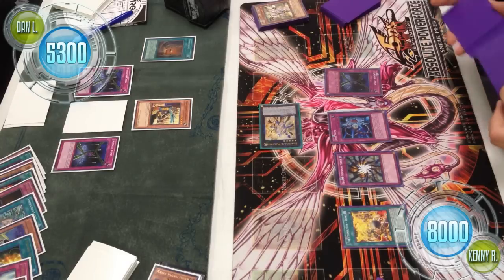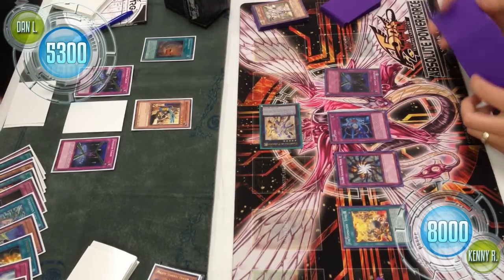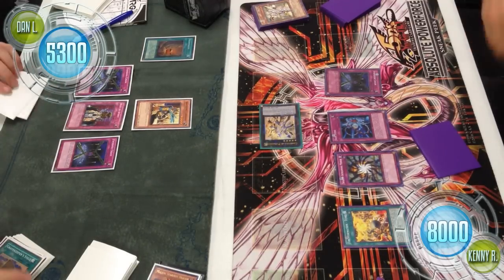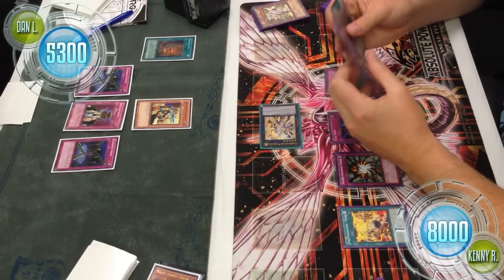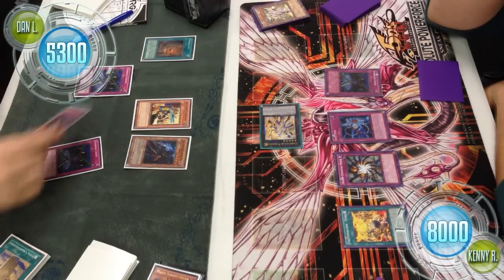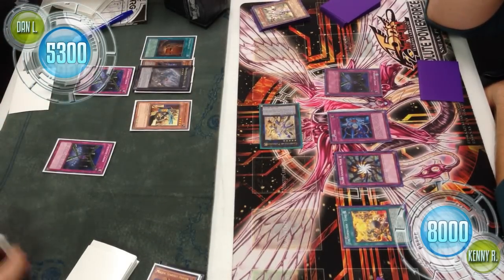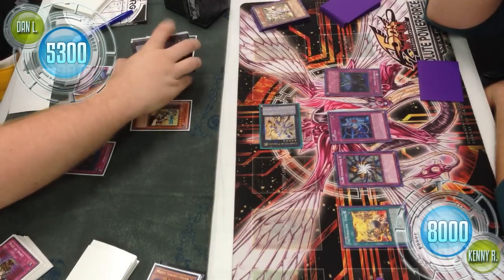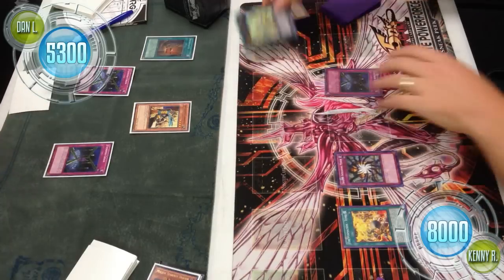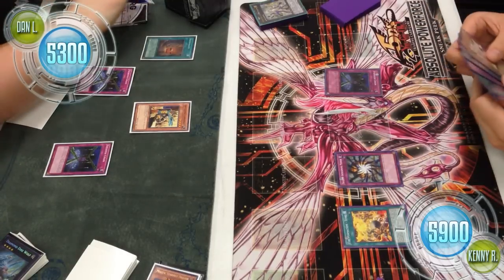Forbidden Lance at this point can't be used on a monster that's under Safe Zone because Forbidden Lance targets. So I'm a little confused by some of these plays — Pleiades can be used for a lot more than just a wall waiting for Safe Zone to die. Remember: if Safe Zone is destroyed, it brings Pleiades down with it, but Pleiades can still attack — just not directly. So that Commandant is only at 2100. Dan uses Rite of Spirit, bringing back Gravekeeper's Assailant, and normal summons Gravekeeper's Descendant. None of these monsters can use their effects since they're under Shadow Imprisoning Mirror. Dan overlays Descendant and Assailant into Diamond Direwolf and destroys the Safe Zone — which obviously kills Pleiades. In the battle phase, 2100 damage is pushed in from the Commandant, bringing Kenny's life to 5900.